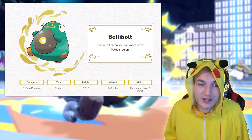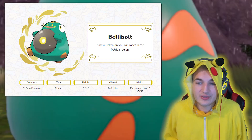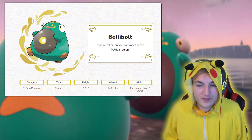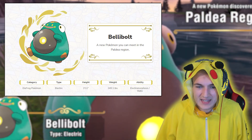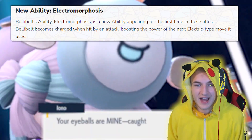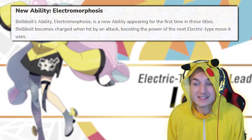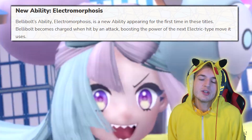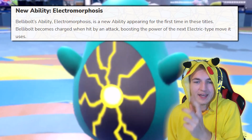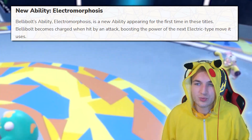It's definitely at risk for a lot of illnesses being three foot eleven inches and 250 pounds, but it's so cute who cares. Its ability is Electro Morphosis — which might be a new ability — and Static. Belly Bolt becomes charged when hit by an attack, boosting the power of the next electric type move it uses. It's pretty slow, so it will probably get hit first and then its next hit immediately will be powered up. That's pretty sweet.